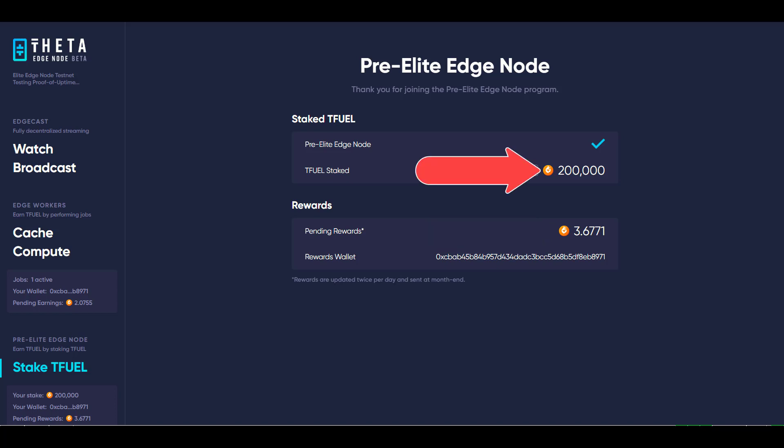For mine, with 200,000 Tfuel staked, if I divide the number — which is 3.6771 — by 10,000, it comes out to be roughly 0.038% of the pot. So that's based on the daily rewards pot of 10,000 Tfuel, because this is in beta and they've placed that limit.